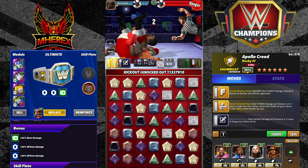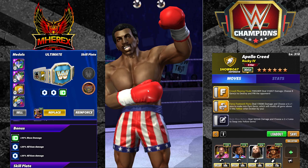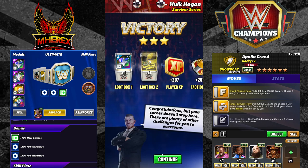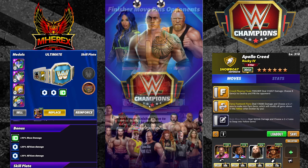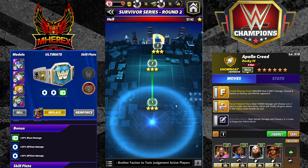To recap, this plate is incredible on Apollo Creed. It's also good on Hall of Fame Triple H, also good on Piper, also good on Rosie. I will do another video on my Hall of Fame Triple H with it so you can see what he's like with it, and then probably Rosie too, even though my Rosie's only five-star gold. Let me know what you think in the comments — I'm definitely going to be trying to chase this plate this weekend.